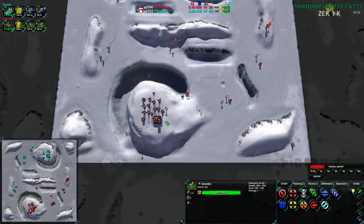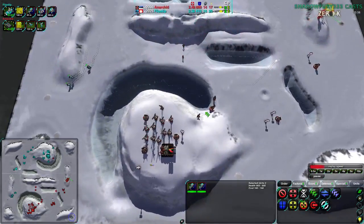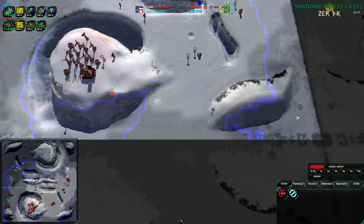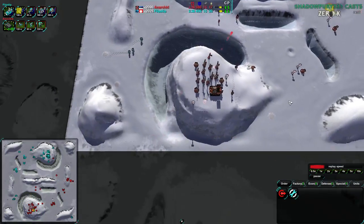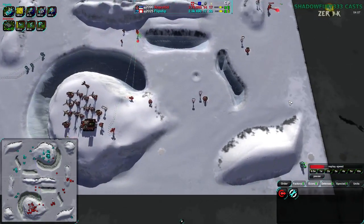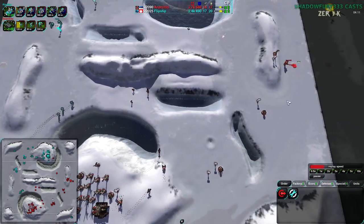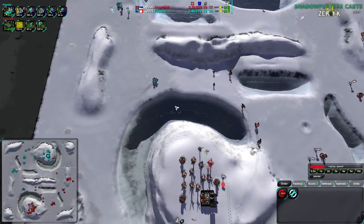Flipstep looks like they are trying to go for multi-pronged assaults, sending ducks over the west side of the map and on the east side of the map. Anarkid does have radar and knows about the ducks coming along here, but doesn't know about the ones over to the southeast - they're just outside of radar range, so there's no spotting those at the moment. Anarkid probably is guessing they're over there, though for all Anarkid knows, they could be underwater.